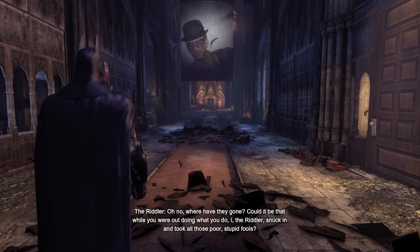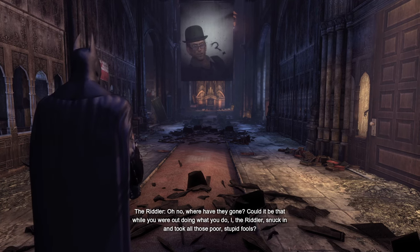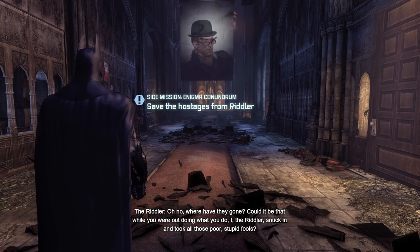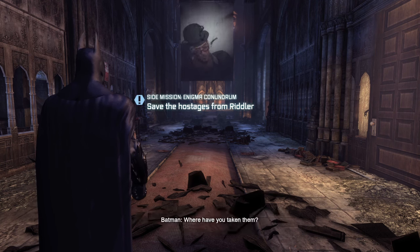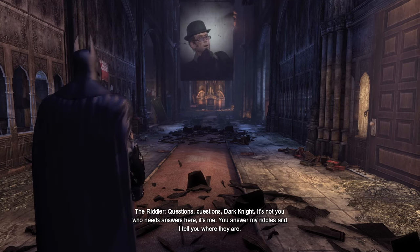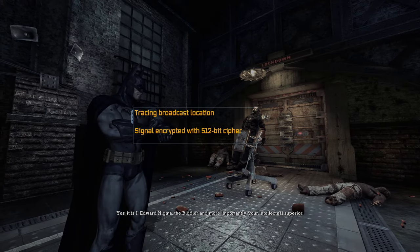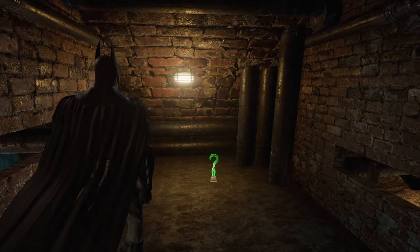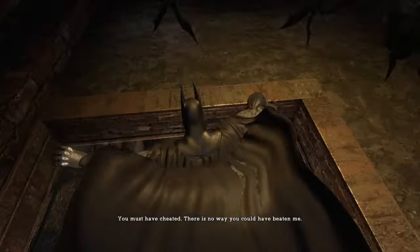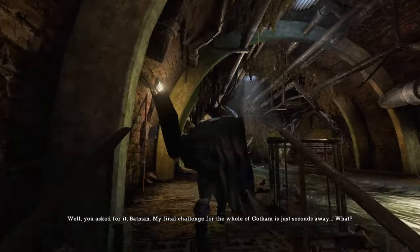By far the biggest side quest is Riddler's. There are things Rocksteady both improved and somehow simultaneously made worse about Riddler in Arkham City. Batman and us as players are given more incentive to track the Riddler down. In Arkham Asylum, completing his challenges led to his off-screen arrest with extremely low stakes. In Arkham City, Riddler takes several people hostage and we need to complete his challenges to free them — lives are on the line.